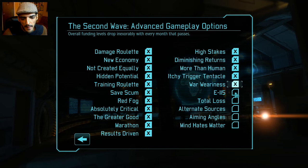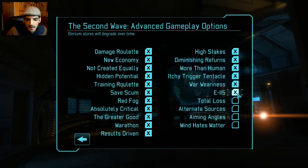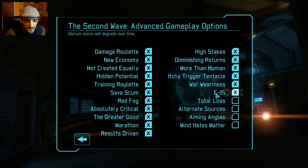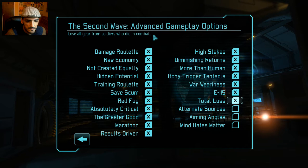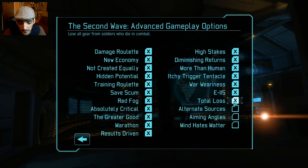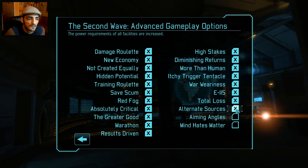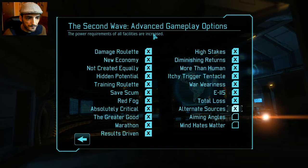Illyrium Decay means that if you don't use meld it degrades over time, so we'll be selling all the meld at least in the beginning to avoid losing it and get some money instead. Total Loss means if a soldier dies, whatever equipment they have on them is gone with them — so if we build a scope on someone and they get killed, the scope is gone as well.